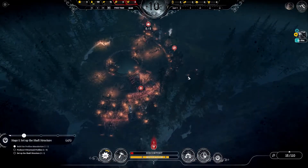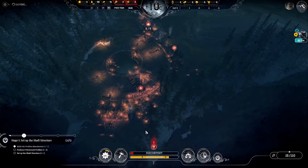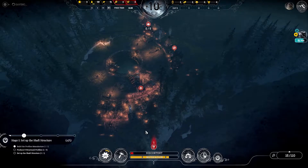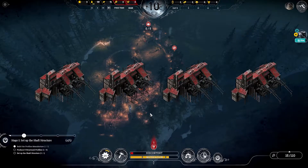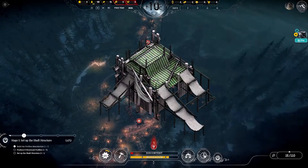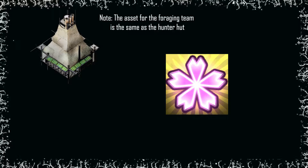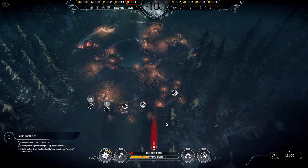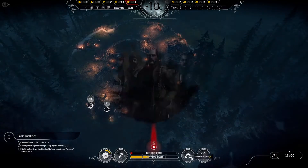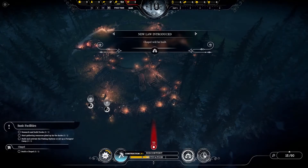Considering that you also need steam cores to build other things for the generator, how you use your steam cores will be an important part of this scenario. Also, remember that you can only build four docks — and there's another building that takes up those exact same spots: fishing docks. You will still need to feed your workers, but you can't build hunter's huts or greenhouses. In this scenario, you only have two sources of food: foraging teams and fishing docks. Chances are you'll need to use both.